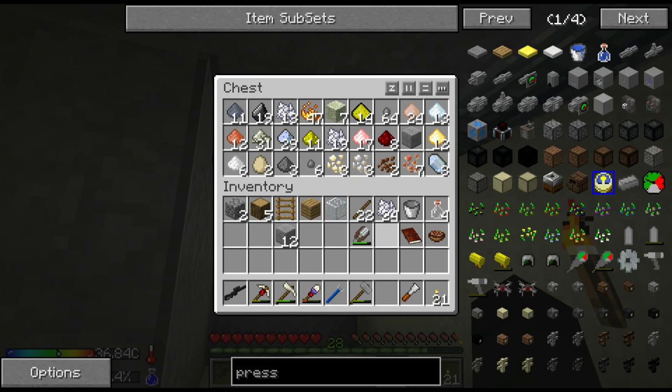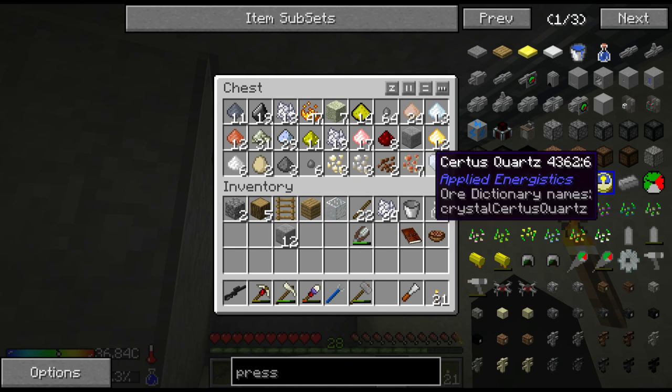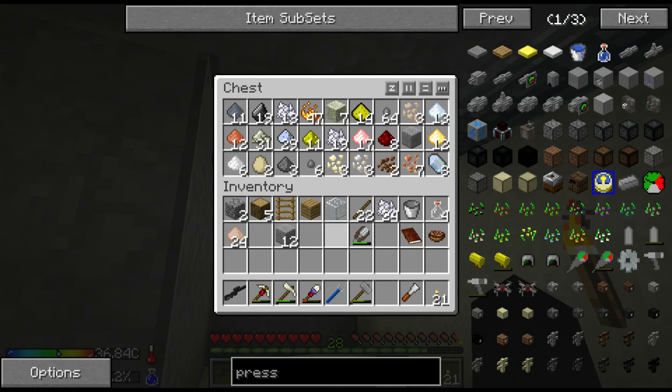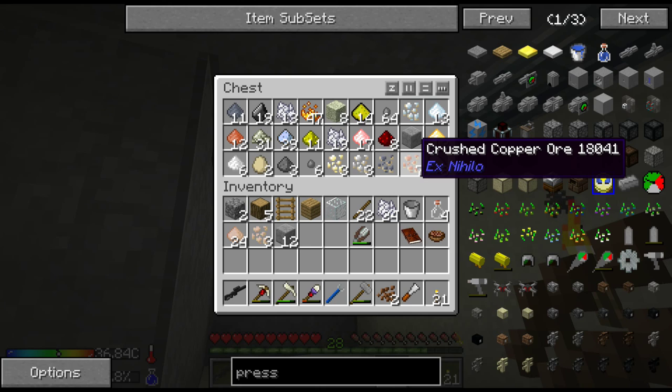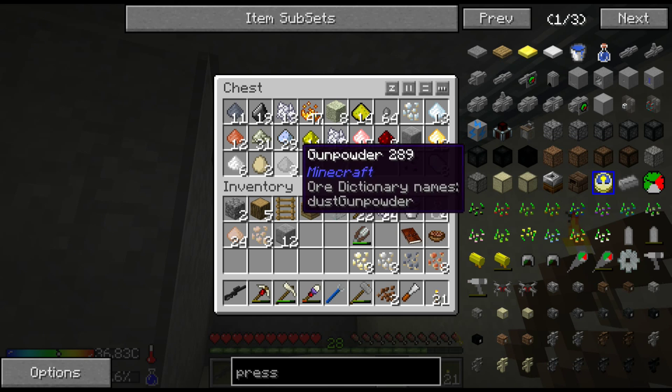24 iron, three crushed iron ore - oh, more cocoa beans.